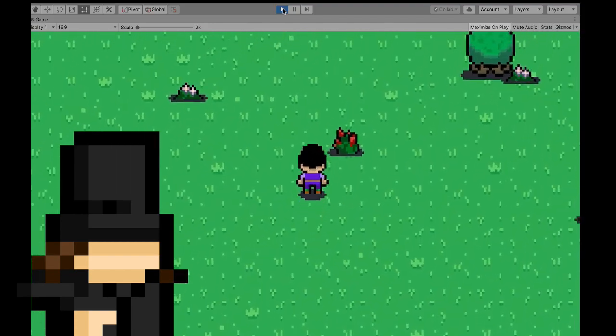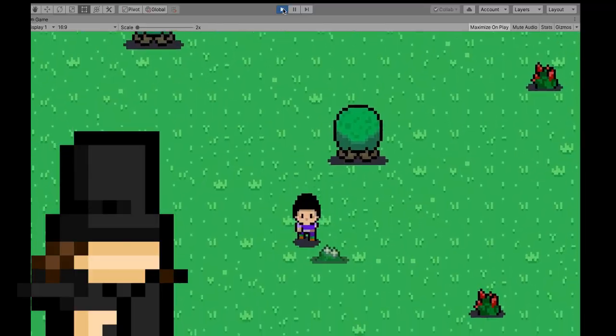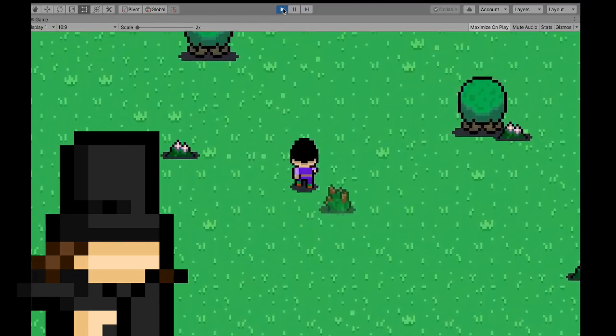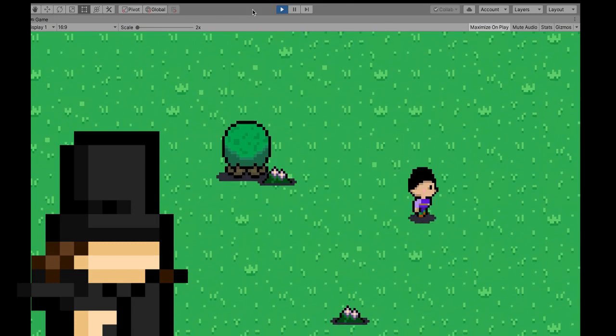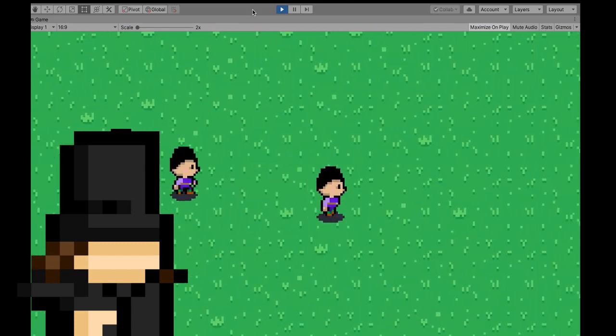Here you can see it working in action. The enemy will steadily make its way towards you. Now you can probably see a small issue — when it catches the player, it goes on top of it, which can be considered, you know. So I made it so that the enemy would stop at a certain distance from the player, because, you know, personal space.